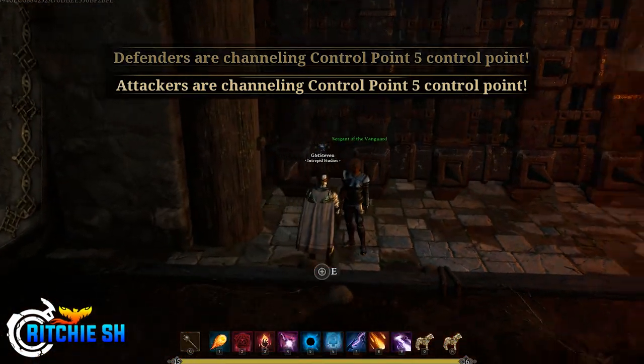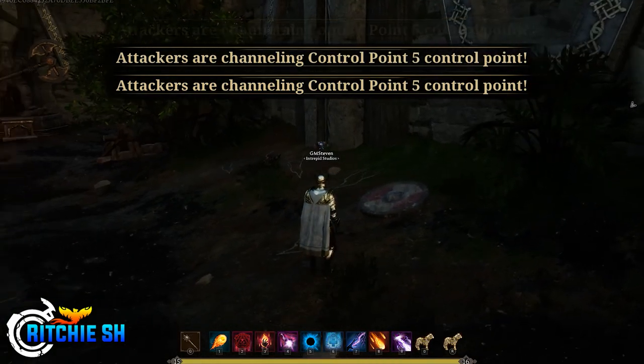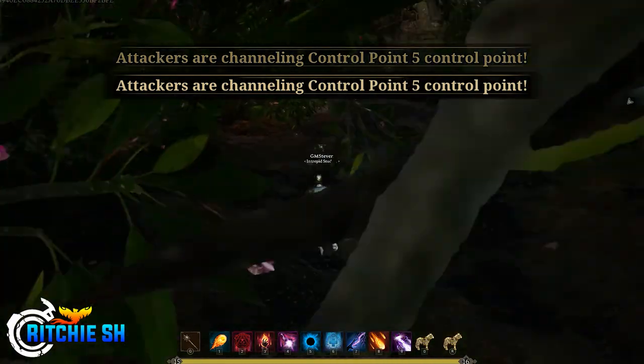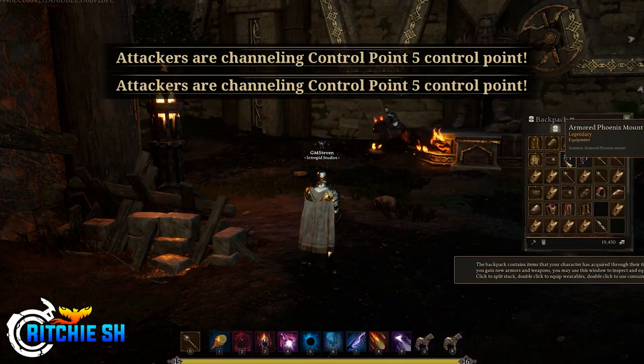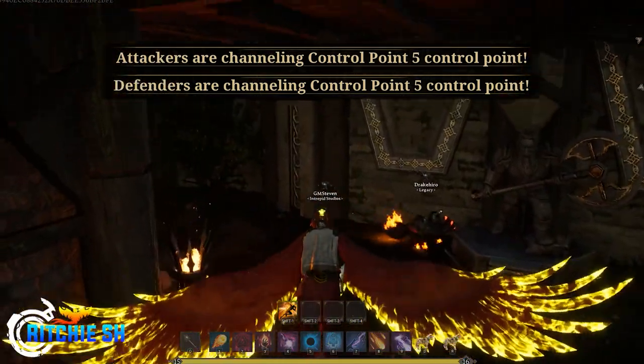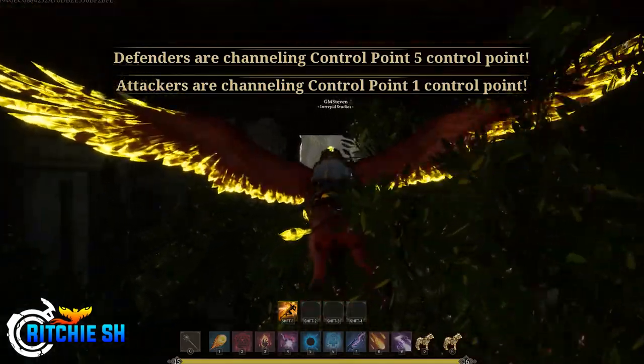I got the gold, went to the node that was developed up for us, and bought a mount. I bought some armor from a vendor - they had a castle siege vendor in the node, which is a temporary thing just to get you gear so you can jump into it and not have starting zone gear. I got some plate armor - it looked very knightly.